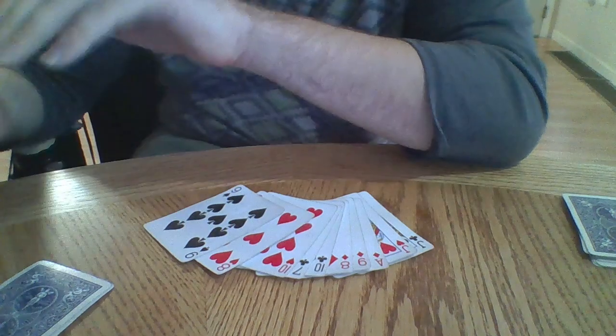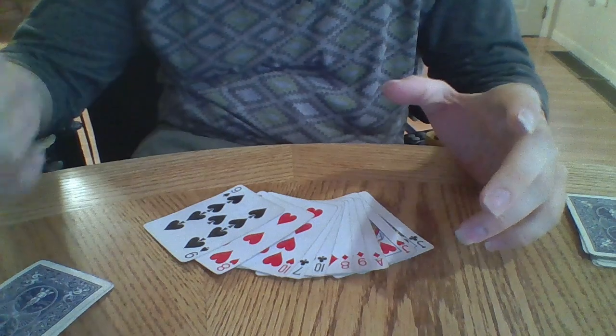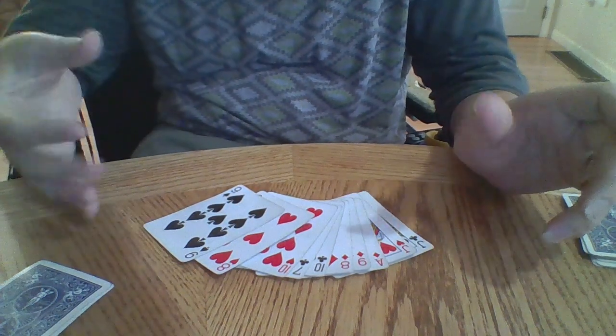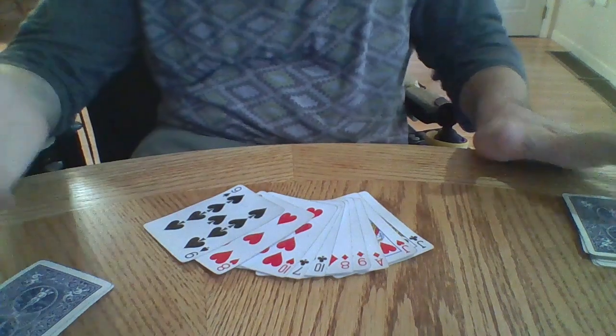So those are your two options after the deal. You're either going to pick the blind, basically saying you think you can get 61 card points by yourself against the other two, or if you don't, you say pass.